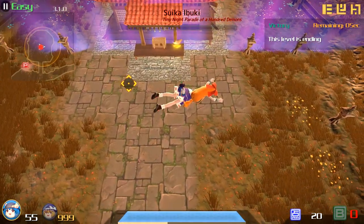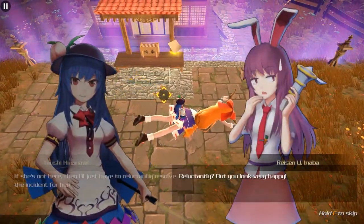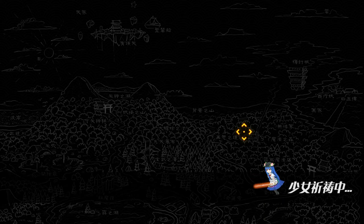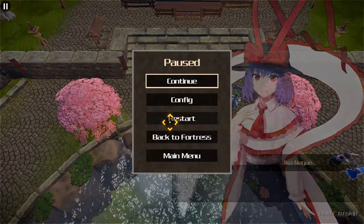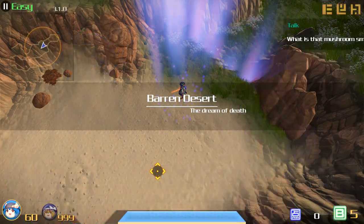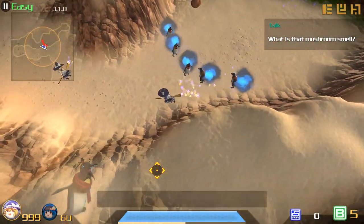Thing I should explain: to get the speed upgrade we need from Marisa to make parts of other levels fast, we need to have 800 points items by the 8th stage. You can see them in the bottom right corner. Usually it's not too tall an order to pick up 800 by the 8th stage. I might have to slow down a little to make sure.